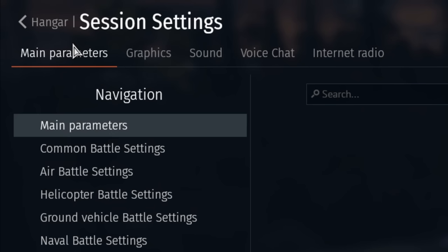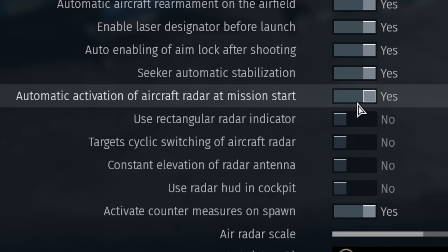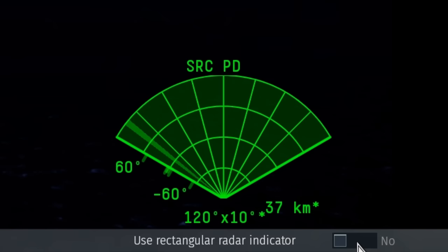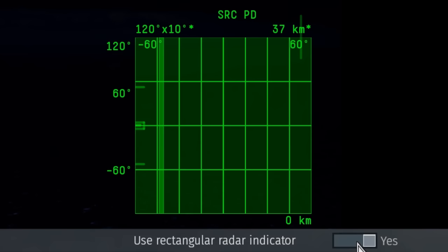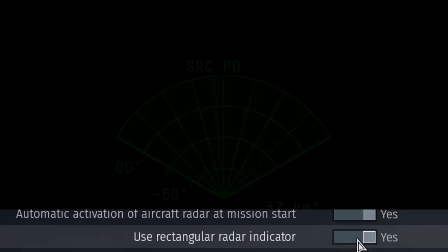After you have your controls set up, go to the battle settings in the options menu and turn on automatic radar emission start — it's very convenient so you don't have to press another button every time you start up your vehicle. Use your rectangular radar indicator — you can choose between conical and rectangular. The rectangular radar is objectively better because it doesn't squeeze at the bottom, making it more convenient to read for closer range targets.